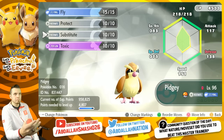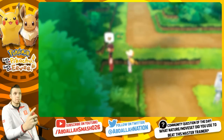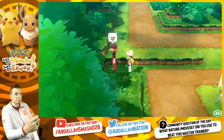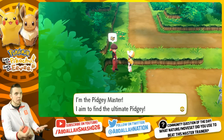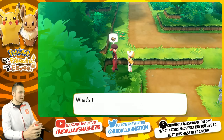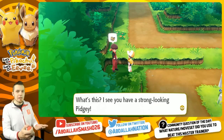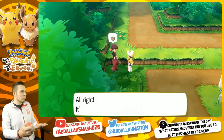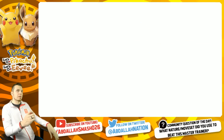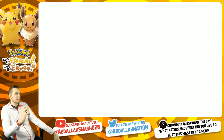I opted to run Substitute instead. If I can get a sub up, I can dodge the Toxic and then proceed to use some work. The only thing that the Pidgey has as an attack is Fly, so I can see that coming a mile away and then protect against it. I don't even think you need a level 90-ish Pidgey in order to beat this one, as long as you Toxic them and let the Toxic stall do the damage. Wish us luck on today's episode.